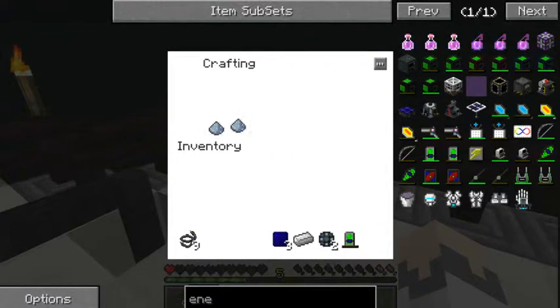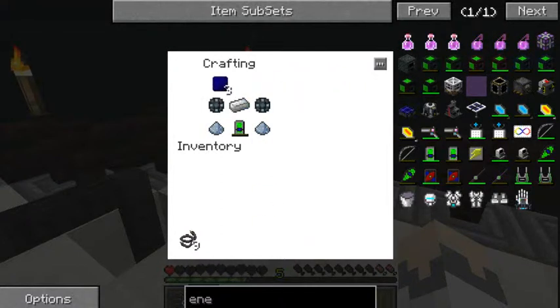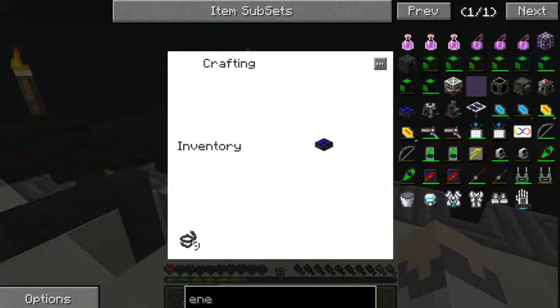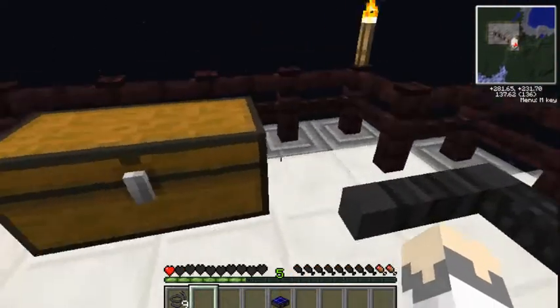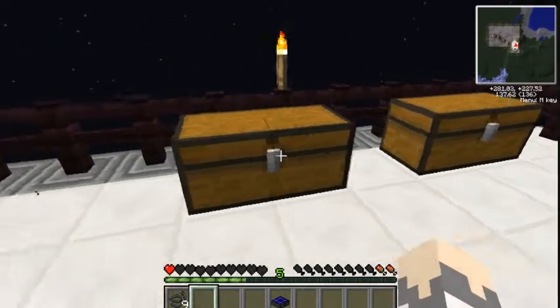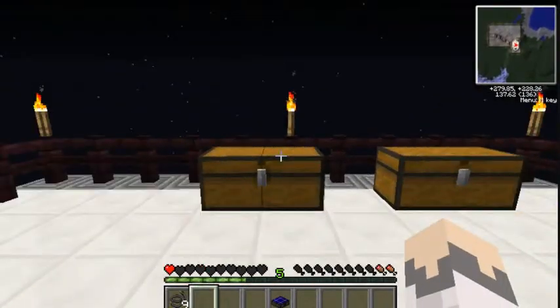This is how you make the solar generator: osminium powder in both bottom corners, iron in the middle, the energy tablet at the bottom middle, enriched alloy on the left and right of the middle row, and three solar panels across the top. You can place it down and it will start generating power — but since it's a solar generator it won't work at night or if it's obstructed. It needs to be at the top of a building or outside in daylight.